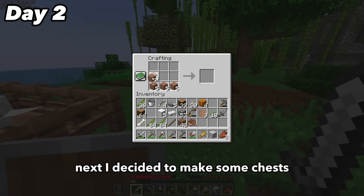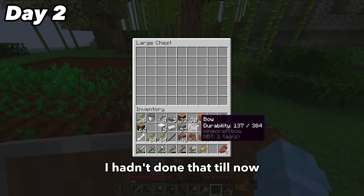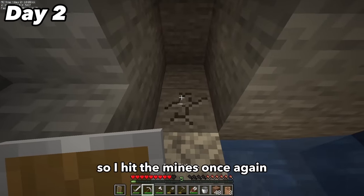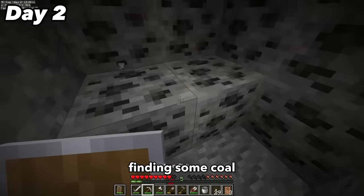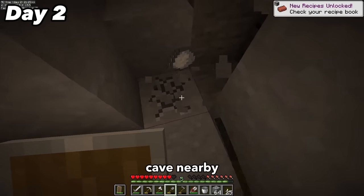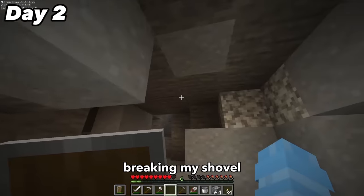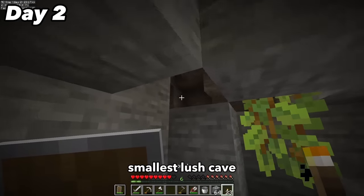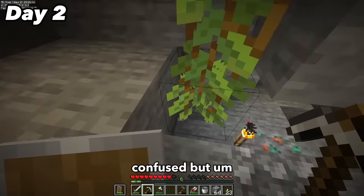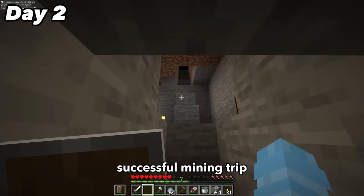I decided to make some chests since I somehow hadn't done that until now. Then realizing I was running really low on resources, I hit the mines again, finding some coal, iron, copper, and then some clay which meant there was a lush cave nearby. I dug all around the clay, broke my shovel, and then found the world's smallest lush cave, leaving me extremely confused. I made my way back up to the surface after a mostly successful mining trip.